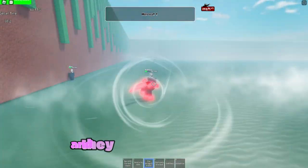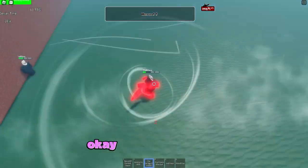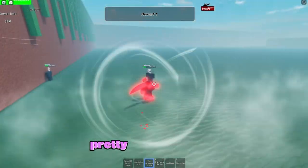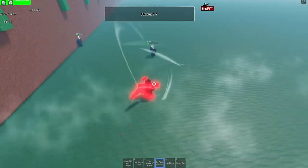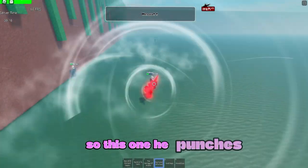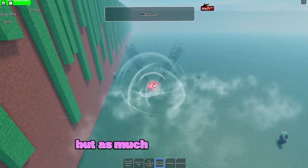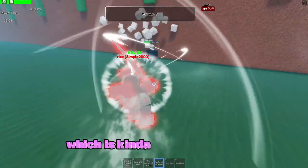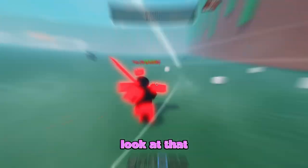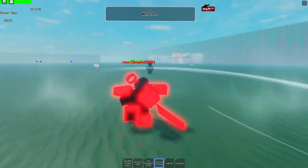Next is Barrage of a God — he shoots balls that are much bigger and do 60 damage each, with a pretty short cooldown, which is insane. After that is Punch of a God — he punches with much more damage and it sends enemies much further. It's still essentially unlimited uses, which is kind of crazy.